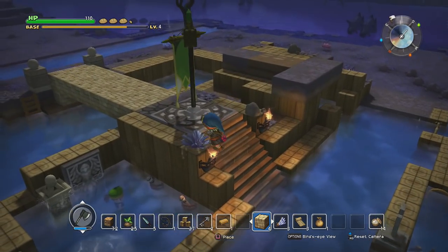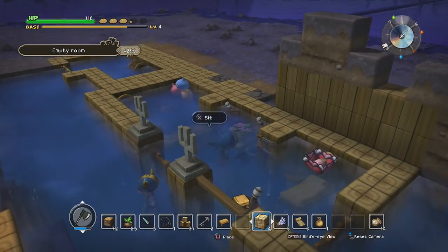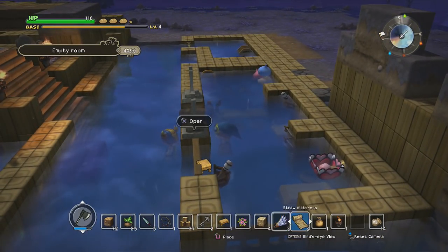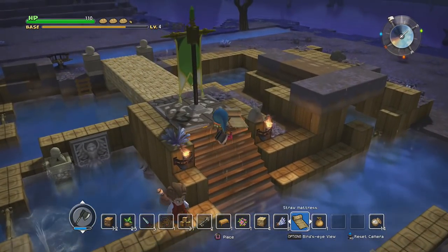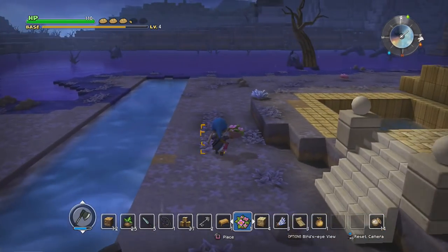Anyway, I have everything I need. Let's go. Wait, no, I lied - I need one more thing before I go. Not the skull, that can stay. But I actually do need this pot plant right here. Alright, so let's go. There is one thing we can do on this island before I have to start using the teleportals.